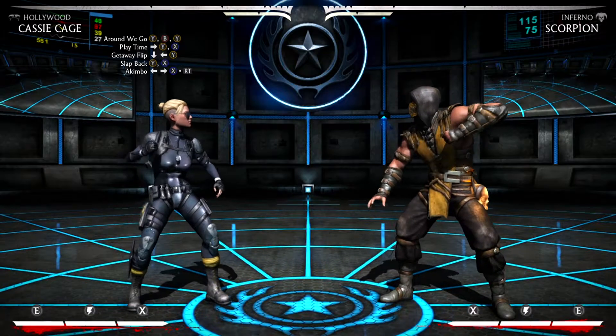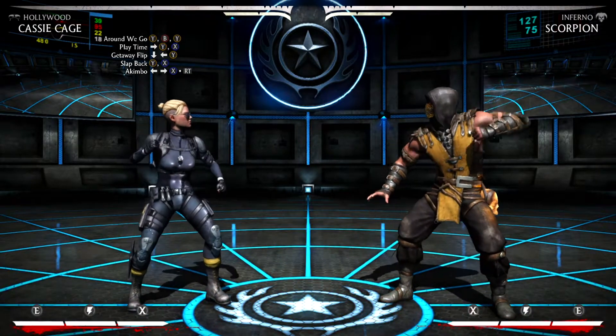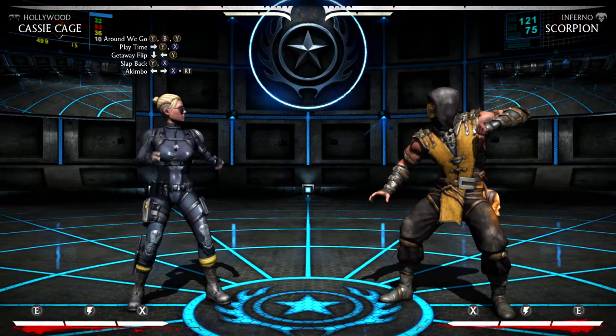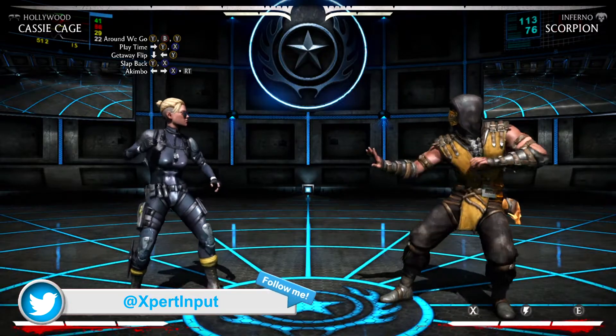What is going on everybody, thank you for clicking the link. This is your boy Crisis 20, and today you'll be learning a 14-hit, 31% damage combo. This will include a meter burn, so this is what you guys will be learning today.